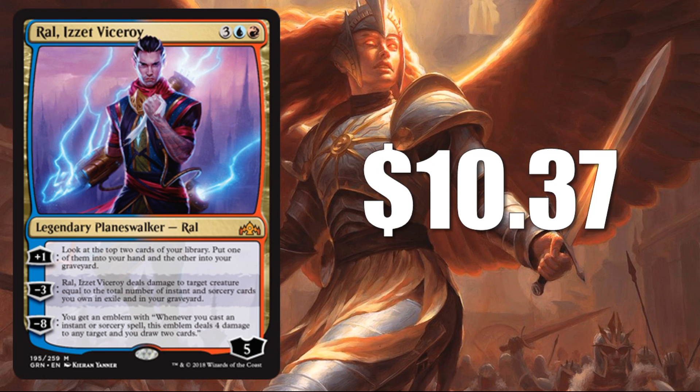Number 5 is Ral, Viceroy at $10.37. No surprise to see the Planeswalkers on these lists — there are only two in this set, and casual fans always want to pick those up early, whether for Kitchen Table Magic or Commander. Standard players are interested too, to some degree. The big thing holding this card back is the 5 casting cost — it's in direct competition with things like Teferi, Hero of Dominaria. But you might see an Izzet Control deck that wants a copy or two. Five loyalty for five mana is significant, and that plus-one being card draw and selection is interesting.